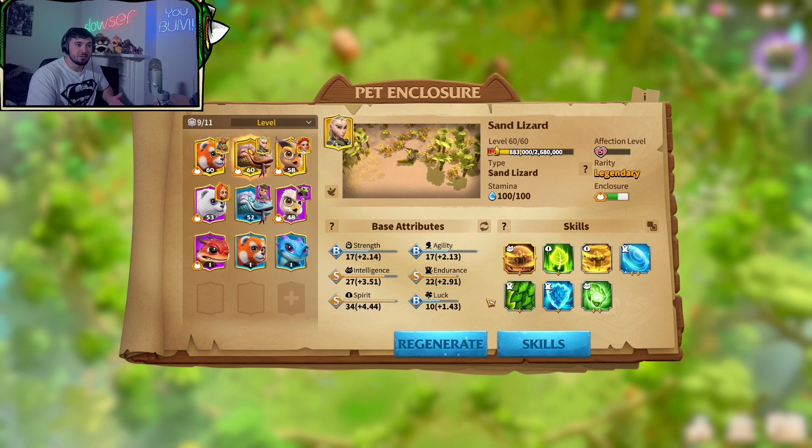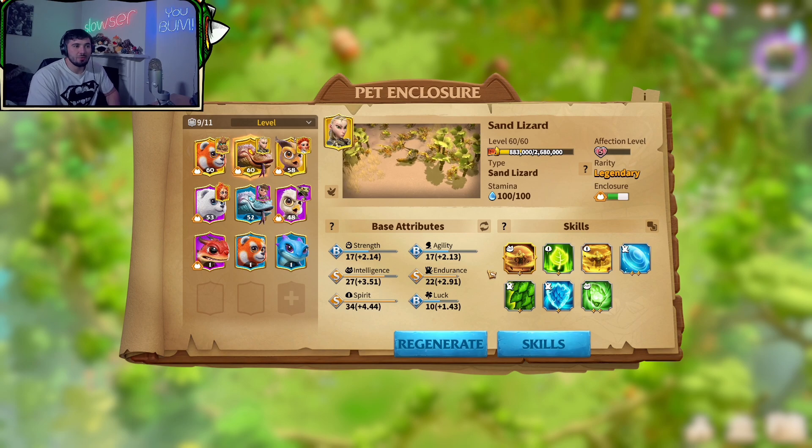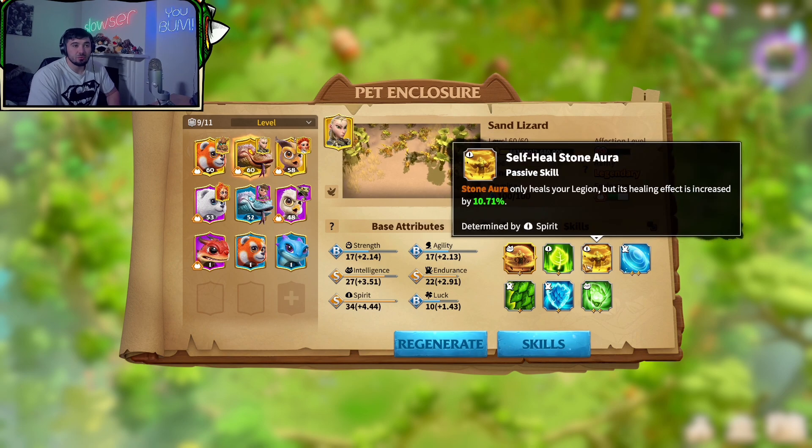Now I've explained what the best pet is for infantry, I'm going to tell you which skills to go for. Some of them are two stars and some are one stars — I unfortunately had to pay for some tokens for the purpose of this video. I didn't have Heart Wall, two-star Great Care, and Robust Body, but I thought if I'm going to make this video, I want to make it as good as possible. So for these two skills — Robust Body and Self-Heal Stone Aura — these are both only from the merit store, so you're going to have to wait for them to pop up or get as many merits as possible.